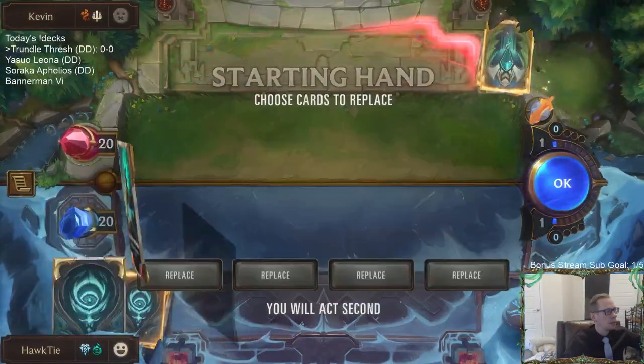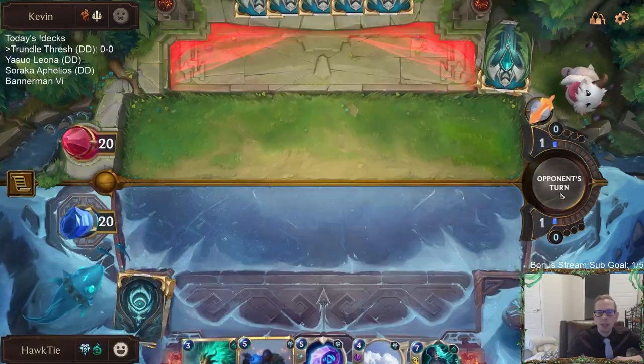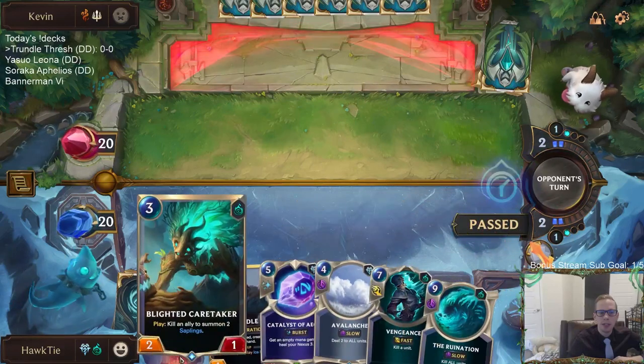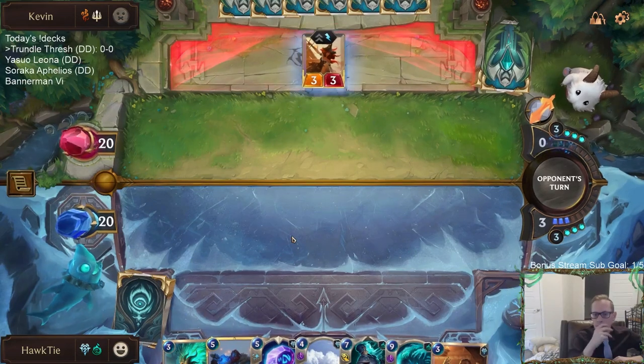We're playing against Scouts - it's been a long time since I've played against that deck. I think we're going to keep all this hand. I could see mulliganing the Catalyst of Aeons, but I like Avalanche for turn three and keeping Caretaker. The reason to keep Catalyst is if I'm playing Avalanche and Caretaker I won't have time for Catalyst, but if they have a slower hand and play Grand Plaza on turn three, it's nice to have Catalyst instead.